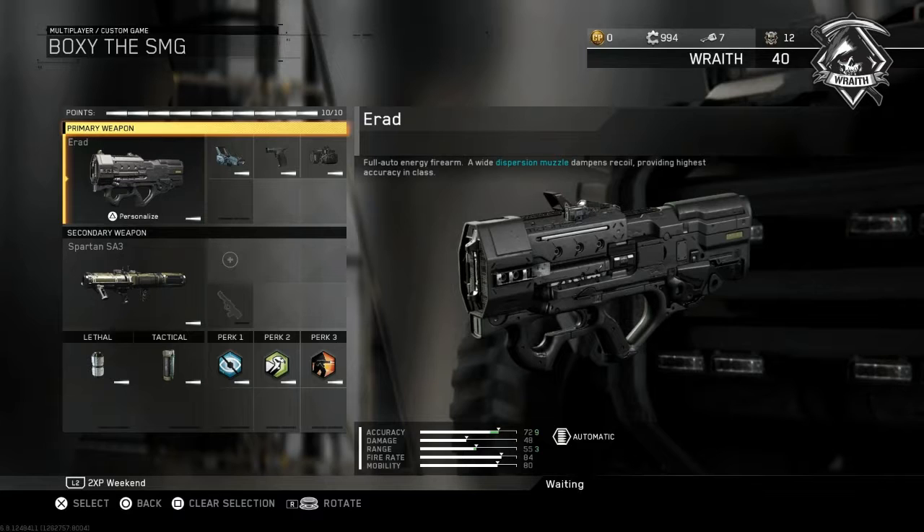We're slapping on a Bazooka as a secondary because nobody targets killstreaks anymore — this lets you take out UAVs, Counter-UAVs, and even Wardens if needed. For the lethal we're running the TAR grenade, because you'll be very mobile with this class — you can quickly throw it wherever you want and keep moving for a kill or two. For tactical we have the Blackout Grenade, which you can use to breach, black out enemies, and hip fire with laser sight.